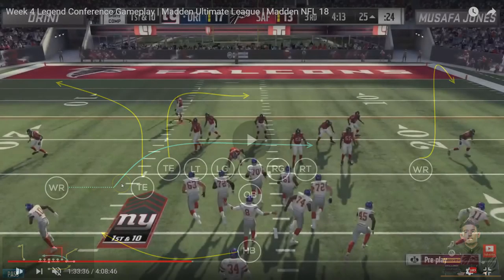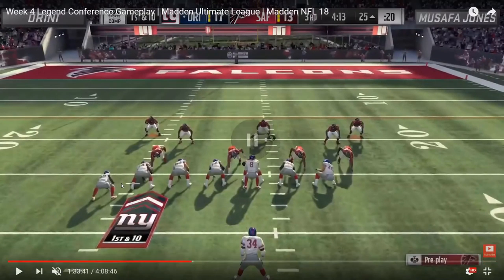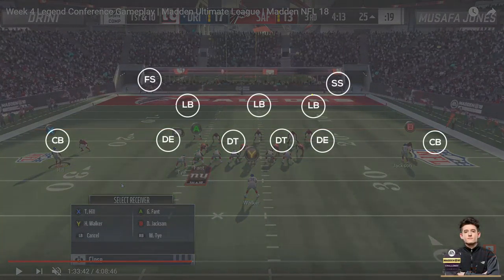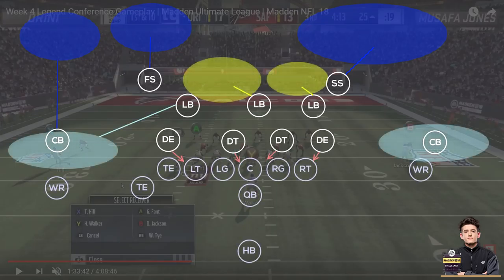Musafa goes with the same exact setup and Drini, knowing this, takes advantage of the weakness that comes out of his adjustments. At the line, you see Drini flips the play. Out of this cover six, you have three deep defenders: an inside quarter, an outside quarter, and a safety on the opposite side dropping into a deep half. Musafa was leaving the inside quarter in the deep half on the right and manning up the outside receiver to the side he thought his opponent would run the ball. This allows him to keep up on a passing play if a fade route is run, but also that outside defender generally shoots inside and doesn't get blocked on halfback stretches, so he's able to make a play on the ball in the backfield.